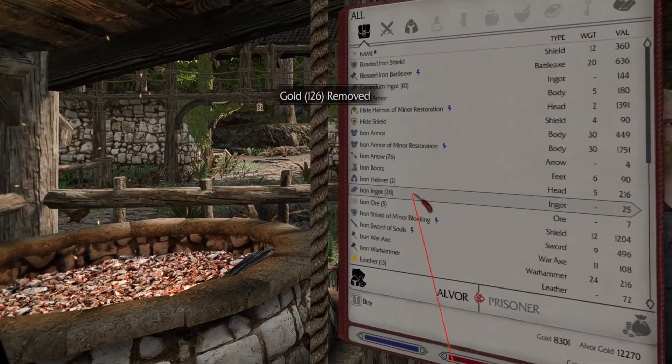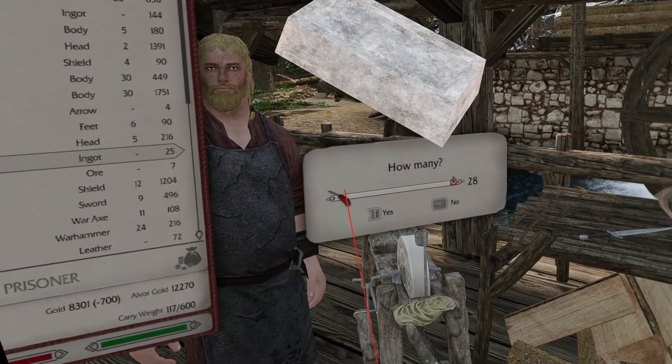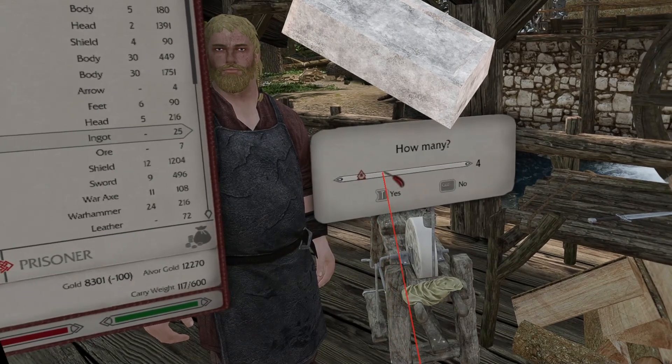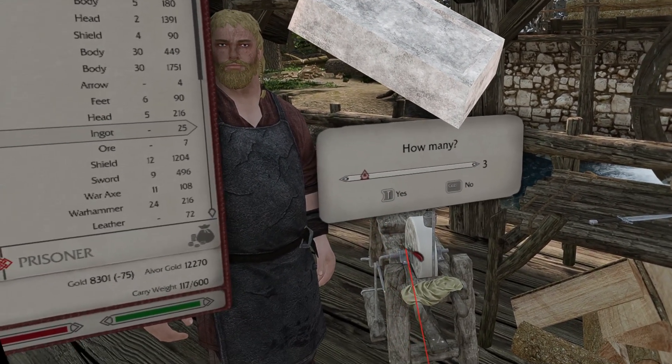For the quantity menu, you can use the mouse to click and select the count easily. Note that for accepting the amount, those yes-no buttons are not real buttons. So you need to point the mouse down and press the trigger to accept.